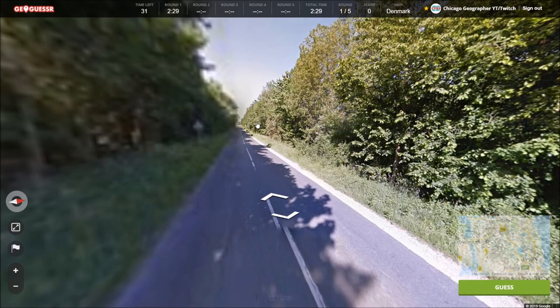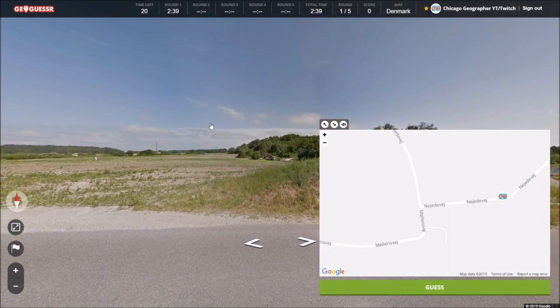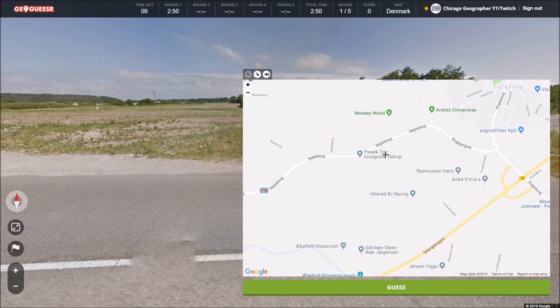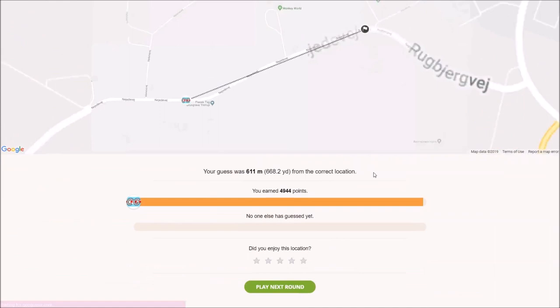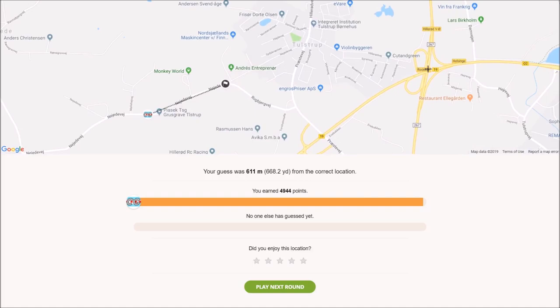Looking at the streets. Based on that, we are just at a curve here — there's a little turnoff. Oh come on, are we going to be here? Actually it might be there. It was there — why did I move it? Damn, I didn't think we were so close to this other town, but I guess we were. Had I gone the other way, that might have been easier. 4944, 611 meters — I'll take that any day. That is awesome. Great way to start this out. Next round, let's keep it up. I would like to get at least one perfect score.